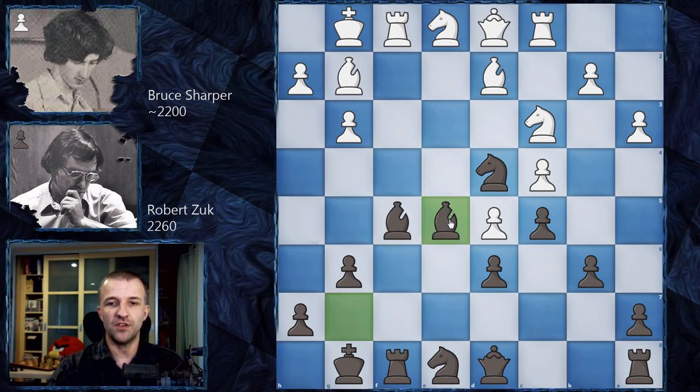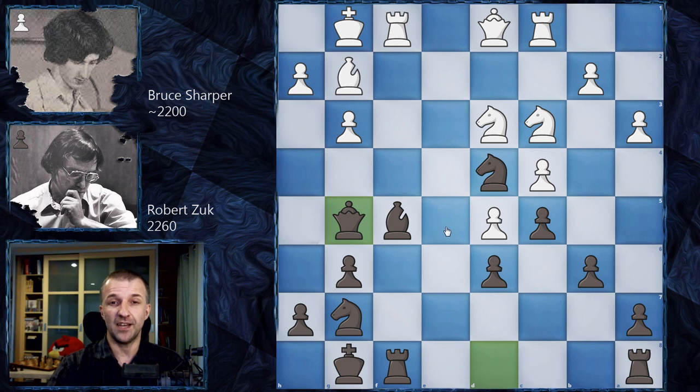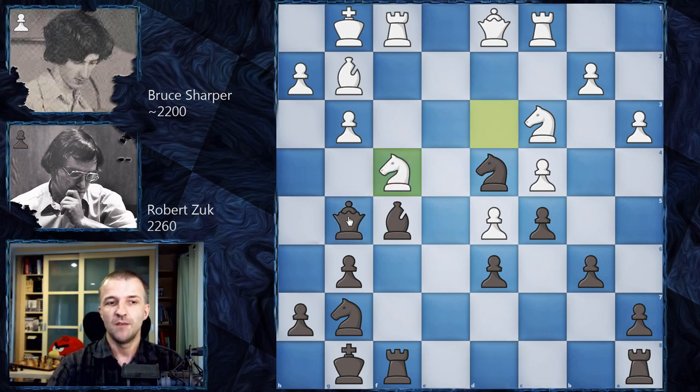After fxe5, Bxe5, then Bh6 attacks the rook, so the bishop retreats to g7. Exchanging dark-squared bishops follows: Nd3, and the queen comes to g5. Black's position is already very active and strong. Something must be done — this is why White plays Nf4, blocking the queen, and then Re2, Re8.